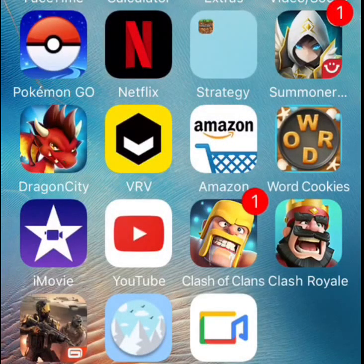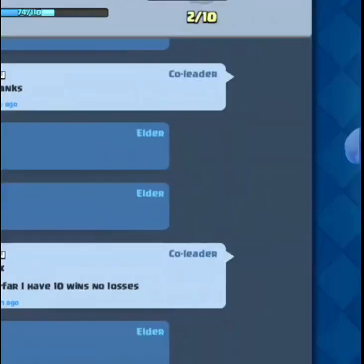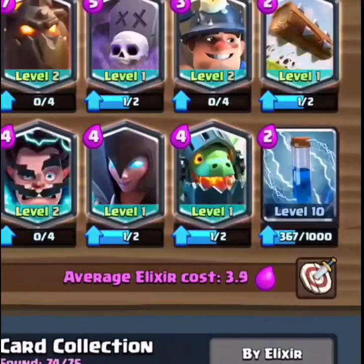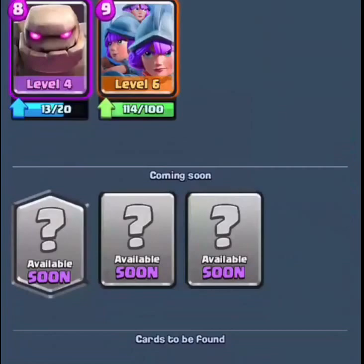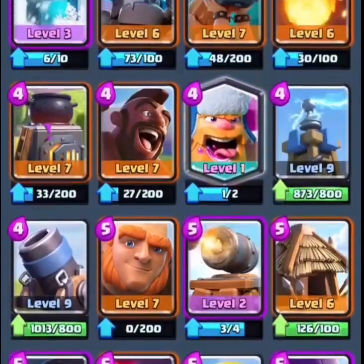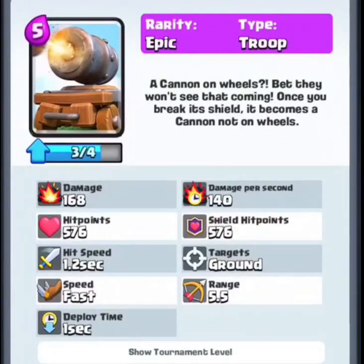What's up guys, it's Supercell content or Clash Gamer here, and today I'm going to be showing you the new card — the Cannon Cart. I just unlocked the Cannon Cart with 10 wins, but you can actually get it at 8 wins instead of having to go the full 12 wins to unlock it. The card is 5 elixir, it's an epic, it does 168 damage, and it has 576 hit points.